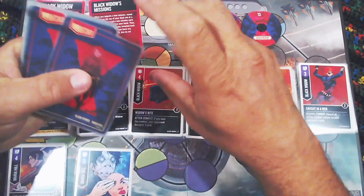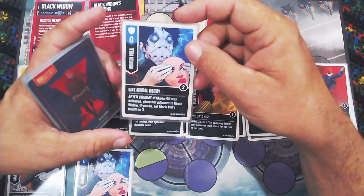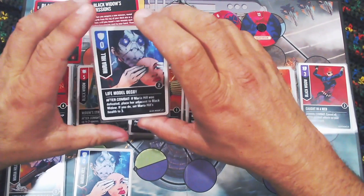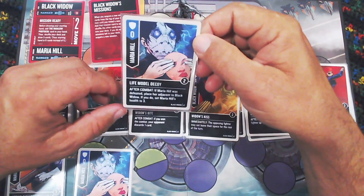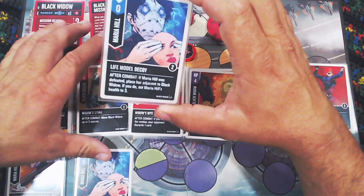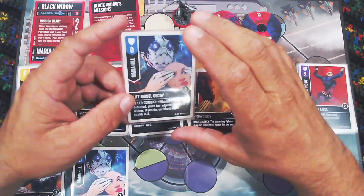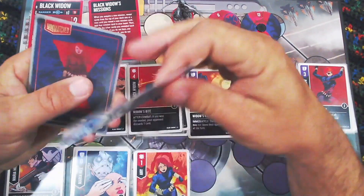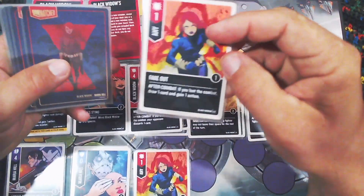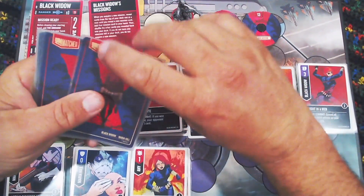Maria has ways to deal with being a target. Life-Model Decoy is a defense of zero — if Maria Hill was defeated, place her adjacent to Black Widow and set her health to three. So if Maria is at very low health you can play this, have her get defeated, then bring her right back at three health — kind of like Arthur's Holy Grail but only triggering on defeat. Fake Out is a block of one — if you lost combat, draw one card and gain one action.